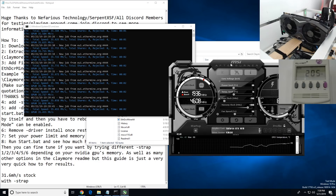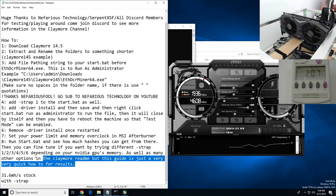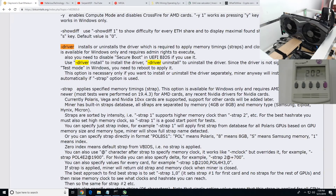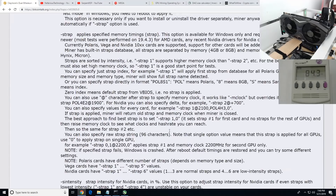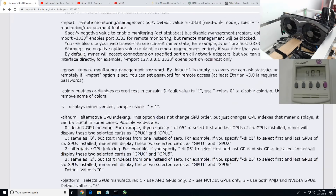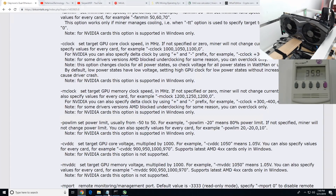You can use Afterburner to play around with settings. Claymore also has more options with strap values from one to six. I had better luck with strap one — straps two through six would freeze and crash for me. You can also try intensity options or use power limit, CV DDC or MV DDC for voltage control in the batch file if you like.